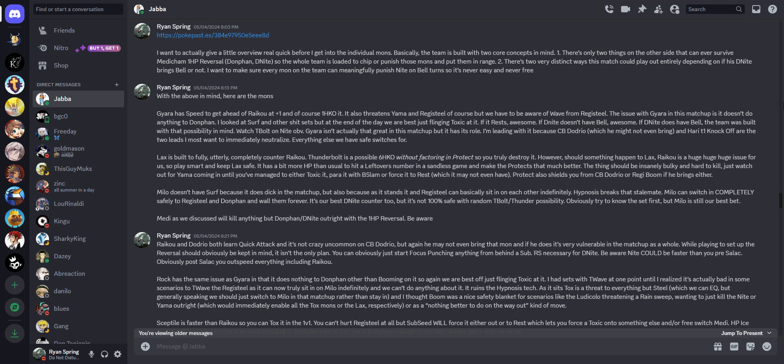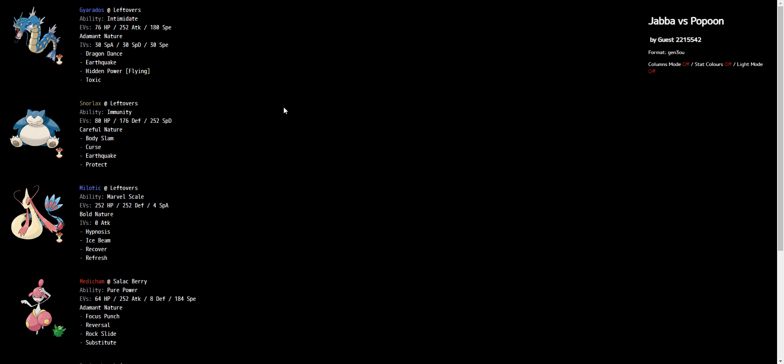Two core concepts in mind. The only two things on the other side that can ever survive Medicham at full HP Reversal are the Donphan and the Dragonite. Therefore, I loaded up the whole team to chip or punish those mons and put them in range so we can kill with the Reversal. There are two distinct ways the match could play out, entirely depending on whether or not his Dragonite has Bellydrum.